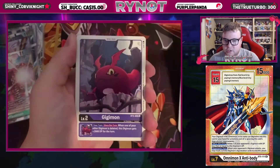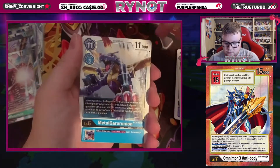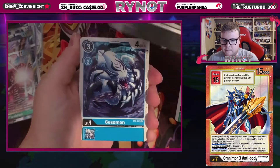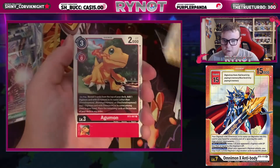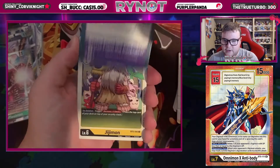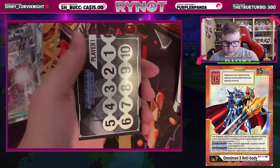Ultimate Flare, Superstarmon, Ggmon, Shademon, Magidramon, and a MetalGururumon. Let's see what we got in this pack: Weedmon, Commandramon, Gesomon, Taomon, Agumon, Supreme Cannon, ZeegGreymon, Revive from the Darkness, Ggmon, Izzy, Izumi, and Mimi, and another Sakuyamon.